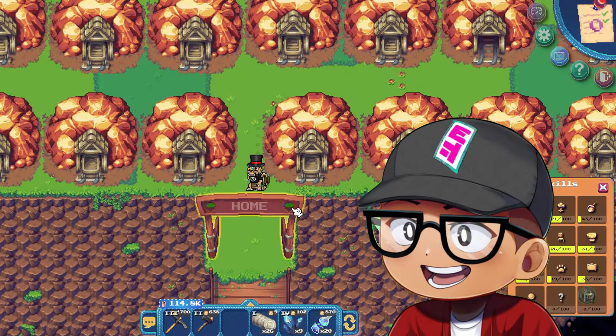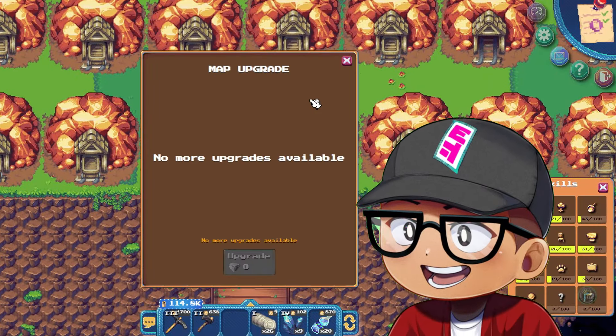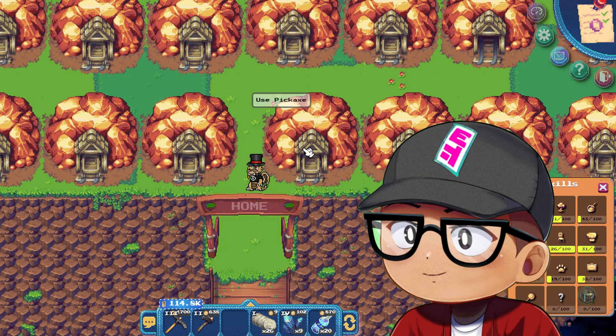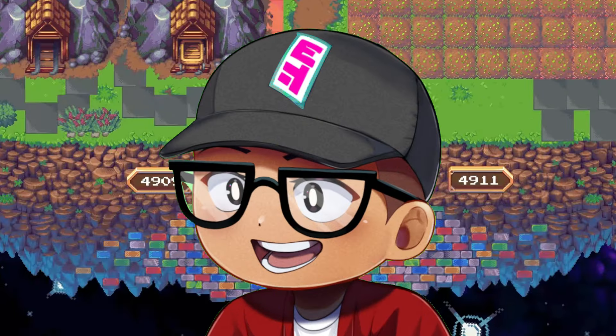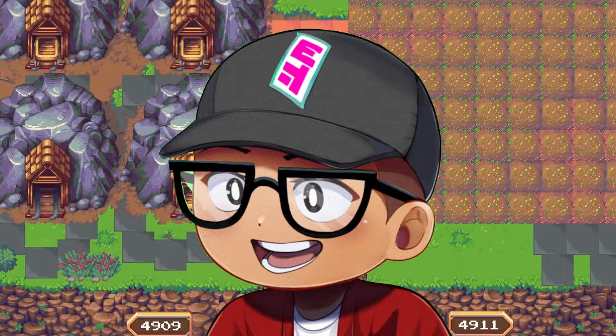I highly recommend maximizing or leveling up your spec. But take note: the highest tiers you can use inside your spec is up to tier 2 only. The rest of the tiers are on the NFT farmlands. And that's how to play Pixels in 3 minutes.